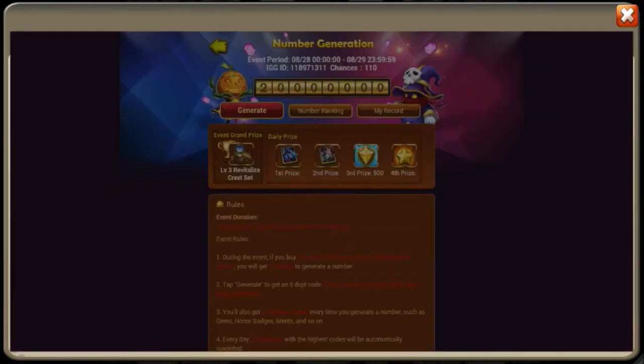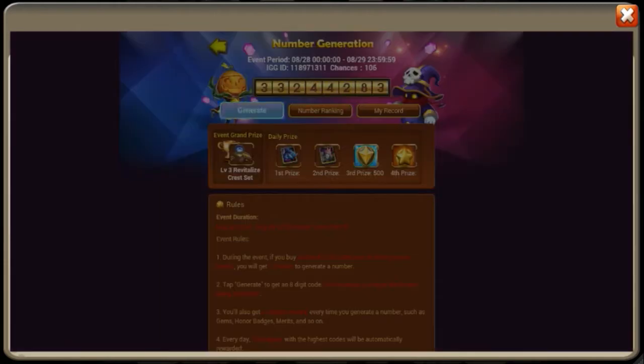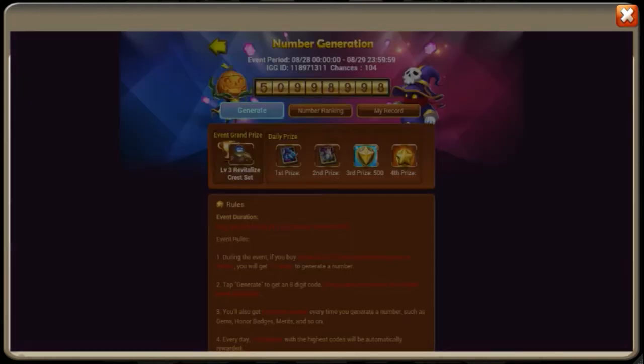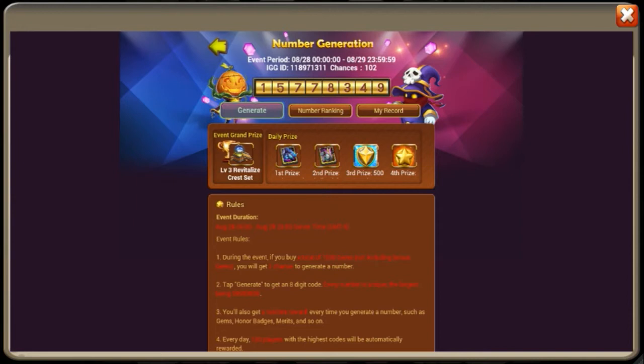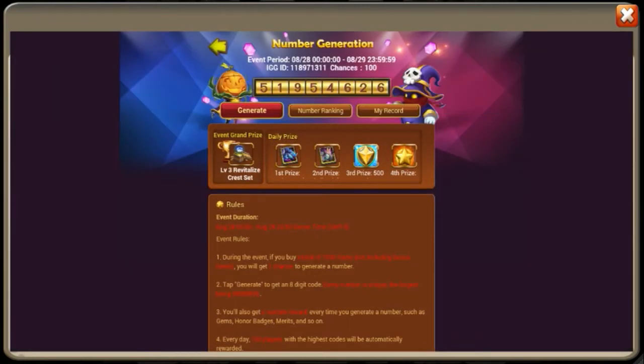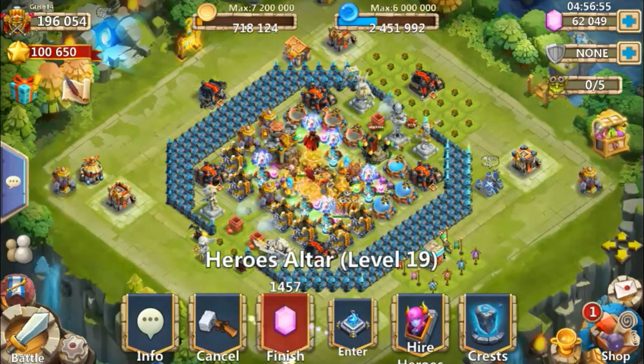Let's generate some more numbers. We have about - I didn't see but - between 5 and 10 thousand gems. And it's going to be very nice if we manage to roll the Revitalize at the last second with the last gems we have left. We have 300 Honor Badges. I see 3s, 4s, and 5s only, and 1. So at 100 I'm going to stop. And then I will do the last gems we have to roll. So we have 5,000 gems.